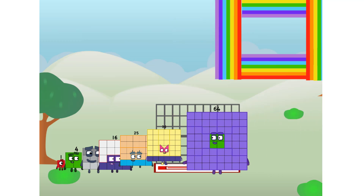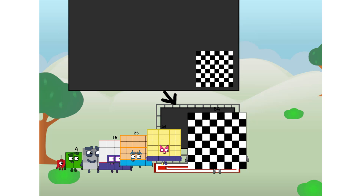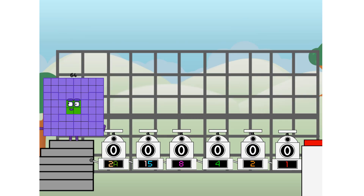There you are. This way — I've got so much to show you. I am 64, and I can be a strong square, a chess board, a super rectangle, eight octoblocks, or even a super cube. But today I want to show you a little trick I call binary boosters — using the power of doubles to send any number flying.